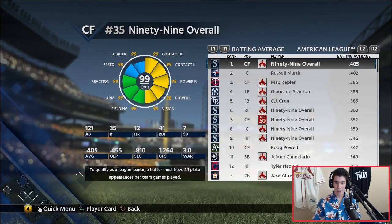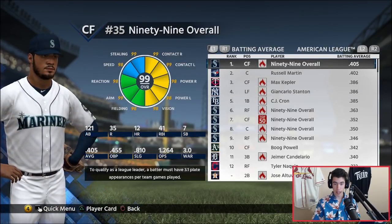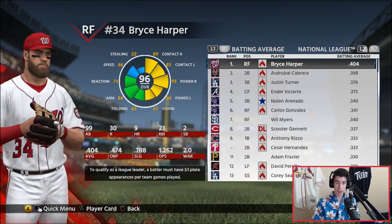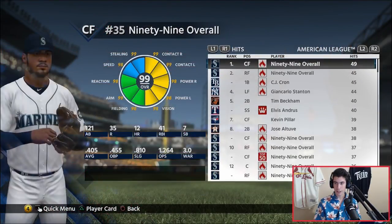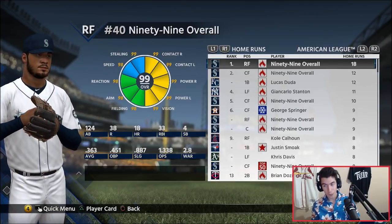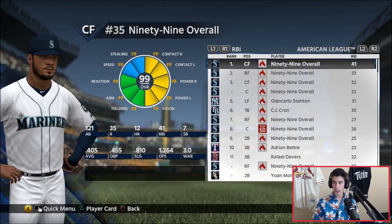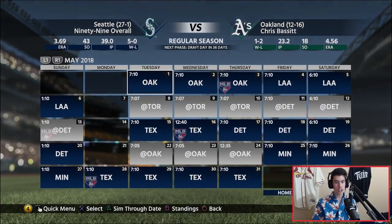We're 99 overall, leading the league in batting average. We've got a few other 99s in the top 10 — five of them up there. One has 12 homers, one has 18. One player has a .405 average leading the MLB. Bryce Harper is at .404, killing it as well. In hits, we've got 49. Home runs: 18 home runs for our 99 overall guy; next closest is 12 for Corey Seager. We've got 33 RBIs for one guy and 41 for another. These guys are just killing it, and I'm excited to see how they do for the rest of the season.